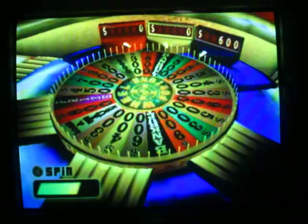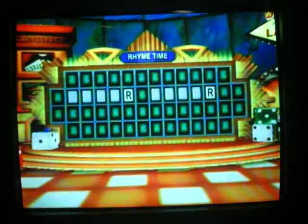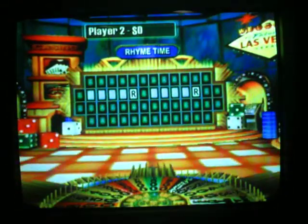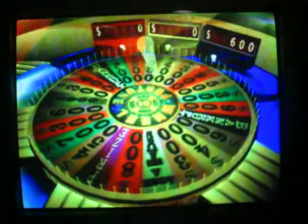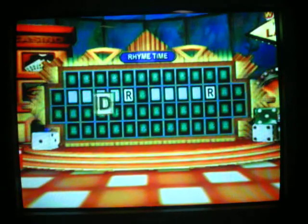So it's back to me — Player 1, over to you. 700 — is there an N? None of those either. Player 2, you're up. 500 — D is in there. Oh, there is a D!